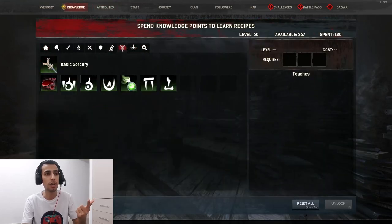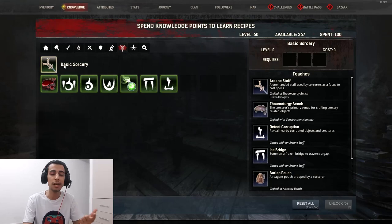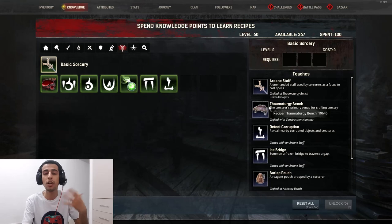When you get this book, you're gonna learn the recipe in your knowledge tab. You're gonna see that you learn basic sorcery. From this basic sorcery, you get the tools — the arcane stuff for casting spells — and you get the bench where you're gonna learn the spells.